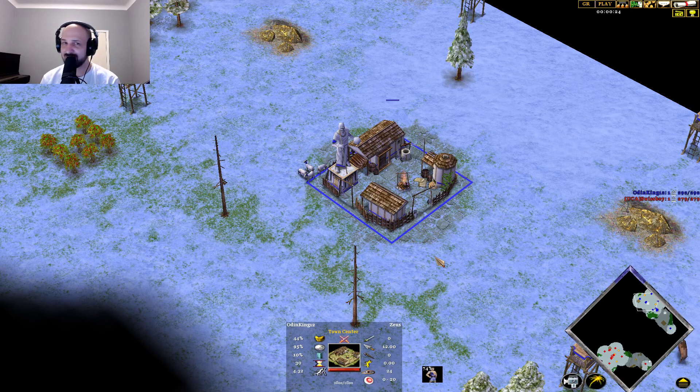Voobly - your place for Age of Mythology: The Titans and all other Age of Games, come say g'day. It's free to play over here, you just need to find the game - you know, in the closet where you had it when you were a child, or in a different place.